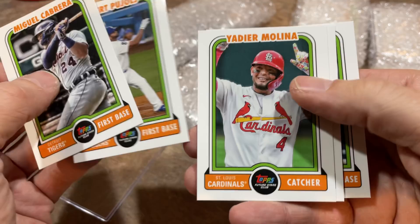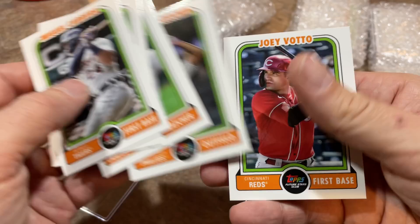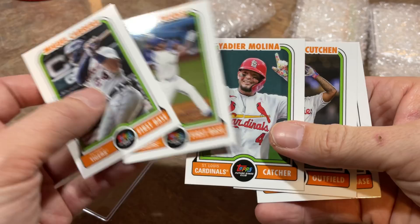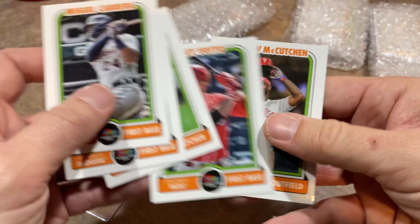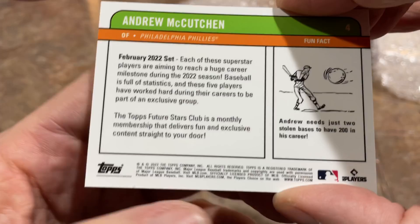We've got Yadier Molina and Andrew McCutchen. Hmm — McCutchen makes it a little tricky. I have no idea now. Yadier, McCutchen, Votto — so they're all guys that played in the Central at one point. Pujols played in the National League Central, McCutchen with the Pirates. What's the theme between these five players? All great stars at one point or another. I believe three are likely Hall of Famers — Cabrera and Pujols are surefire, Yadier's a likely, Joey Votto is somewhat likely, and Andrew McCutchen might be just a little bit shy right now.